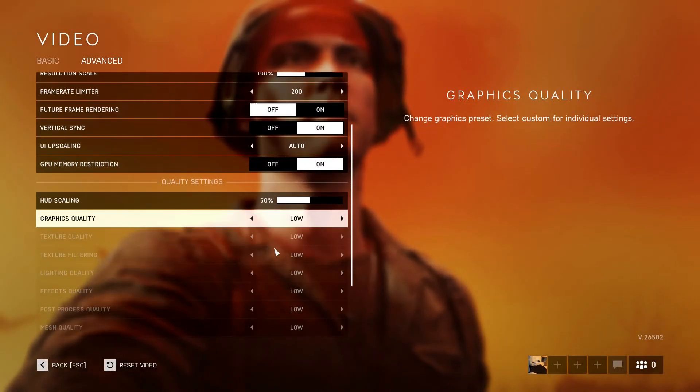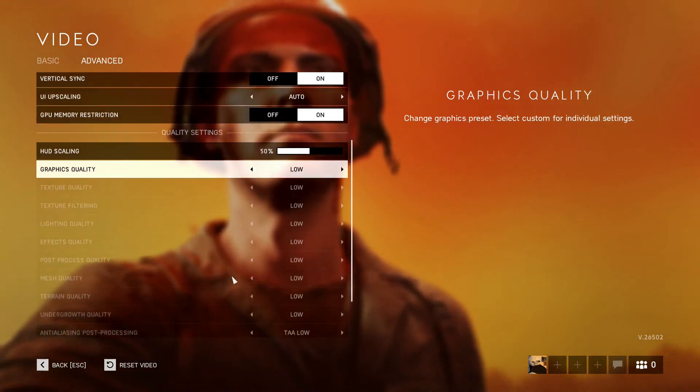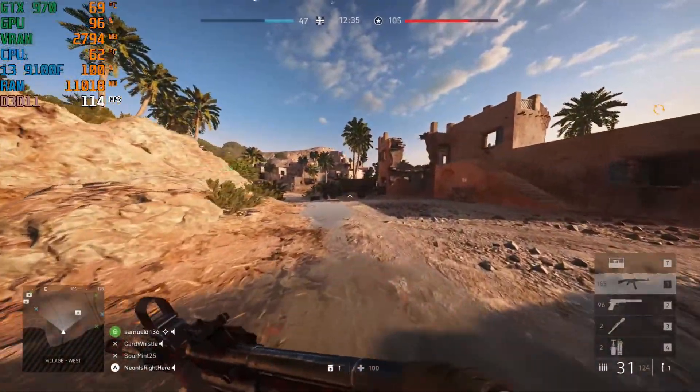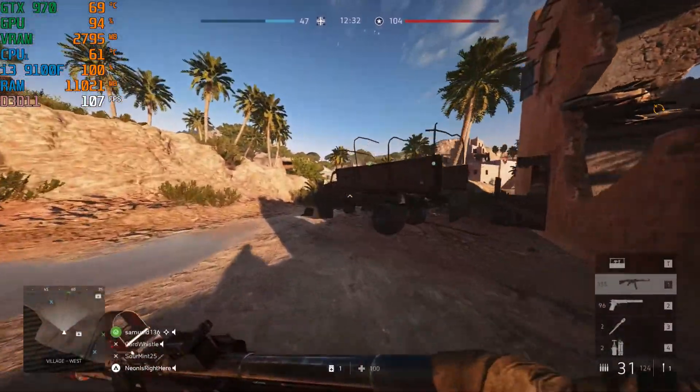The first thing we're going to test out is the low settings — as you can see everything is set to low. Here we are playing the game at the low settings and we're getting more than 100 FPS in this non-demanding area.